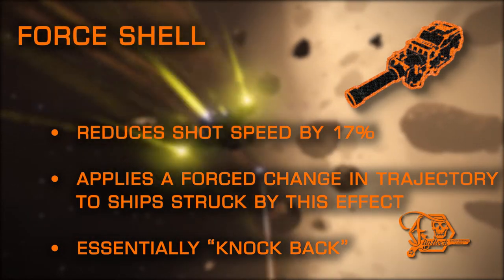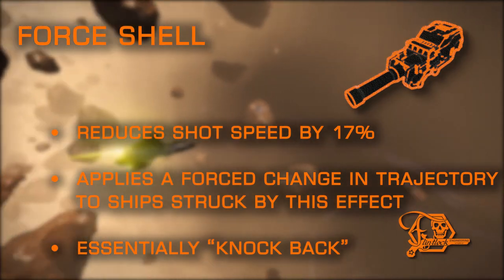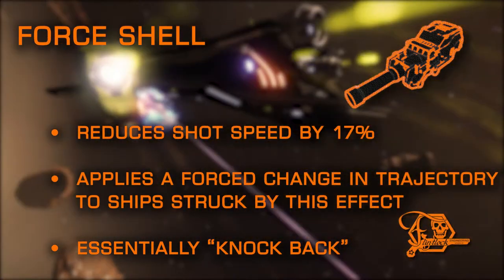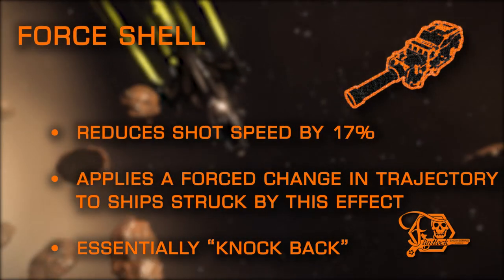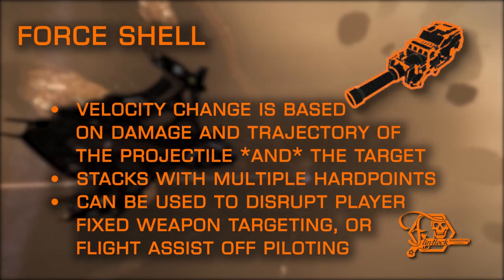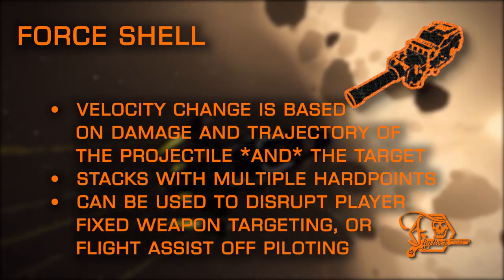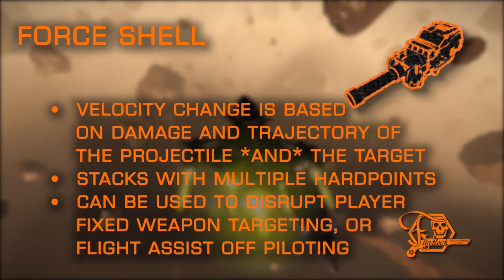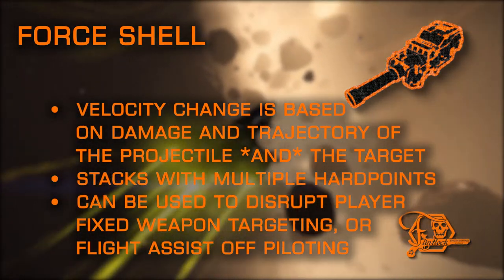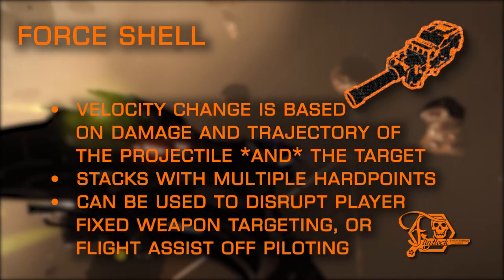Force Shell is one of the most entertaining experimental effects and is only available on cannons. Its biggest drawback is a 17% decrease in velocity — a much stronger penalty than it sounds, as it increases the difficulty of connecting shots at even moderate distances. This effect applies a forced change in trajectory based on the trajectory of the shot fired and the trajectory of the target struck. The velocity change is based on the damage dealt and works when striking shields or hull alike. The effect stacks if multiple Force Shell cannons connect in a single volley. This can be used to accelerate ships well beyond their thruster capabilities, counter jousting ships by keeping them in your field of view longer, but can also be counterproductive by increasing the distance between you and your target or causing wingmates to miss.